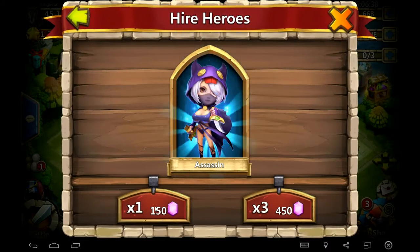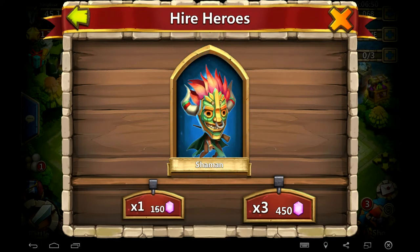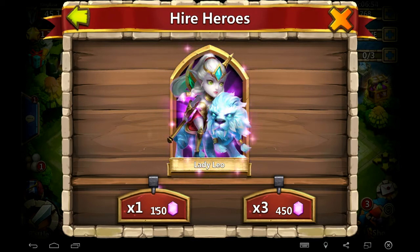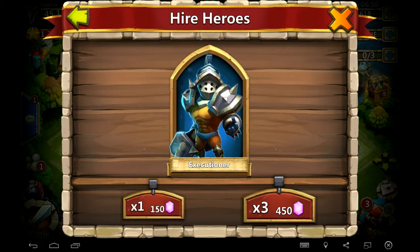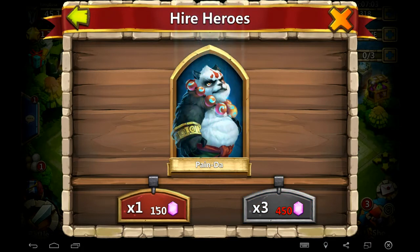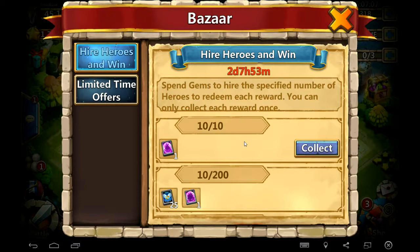That's one, two, three, four, five - can I get a legend? Six, seven - Lady Leo, I think that's a new one. Eight, so I got a Lady Leo. Nine, and here's the last one. Ten. All right, so I did get a Lady Leo which I think was a new one. I'm going to collect this.